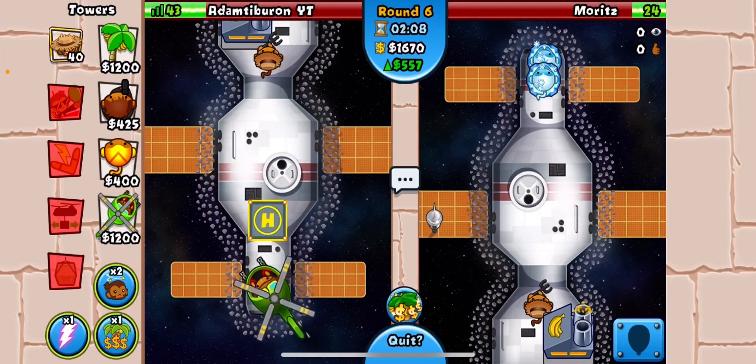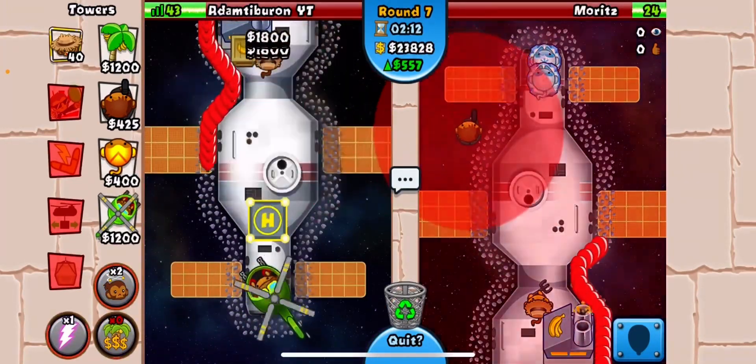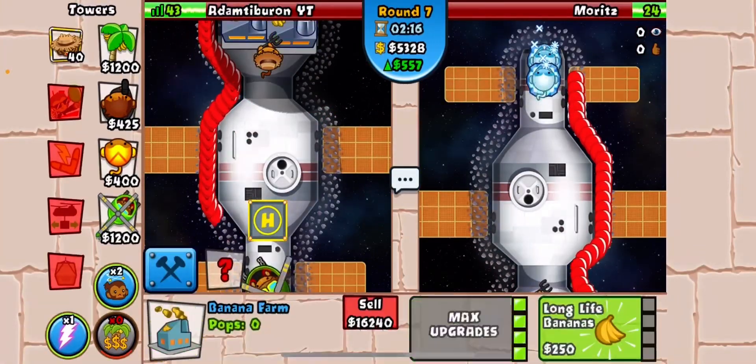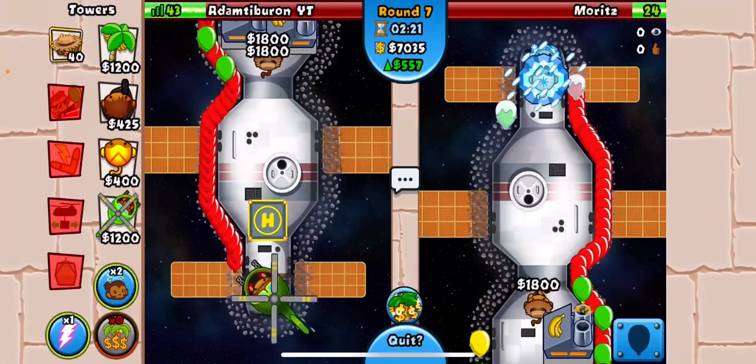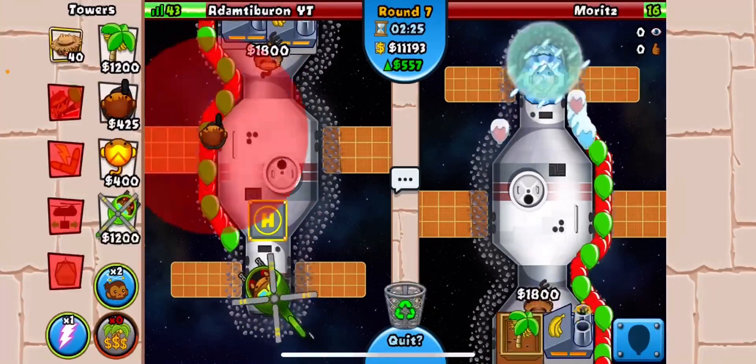Now we want to start the offensive push — wait, we have to wait till round eight because if we do it now we can't send regen rainbows, it'll just be rainbows. He's almost dead — can I just send him a rush of whites? That might kill him.